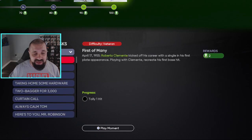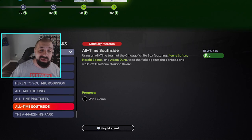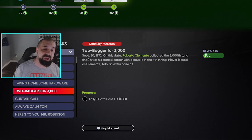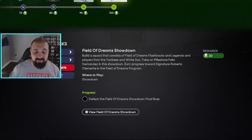We also have moments — I think there are 28 total tokens from completing all of these moments. I would go after these first because you can get your Tom Henke for free just by knocking out the moments alone. Then once you have his card, you can use it to complete the mission we just showed you.